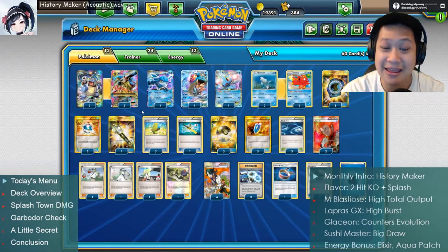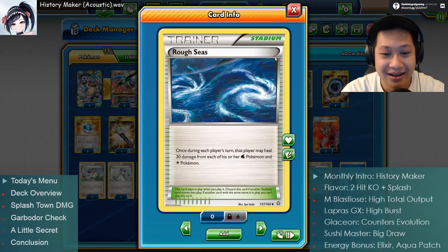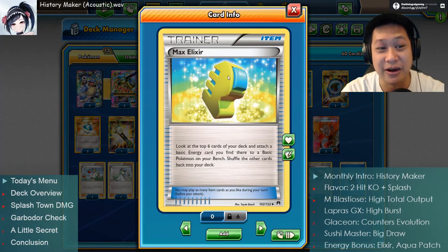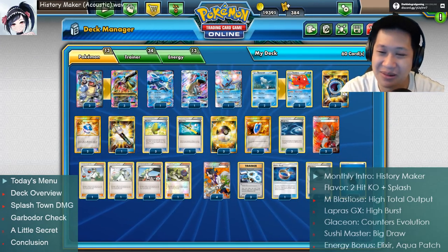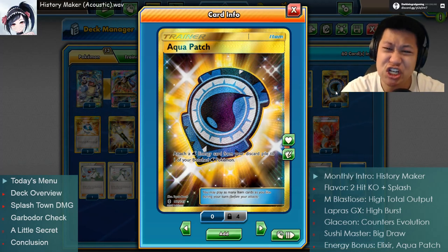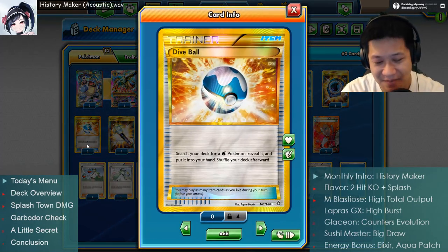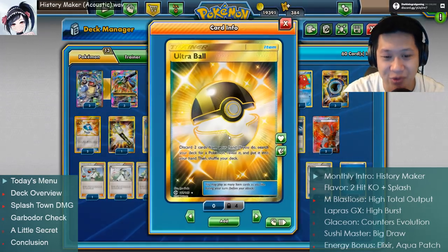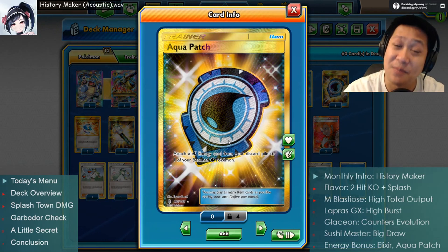Now for the trainers. We have draw supporters, Puzzles of Time, a stadium to heal 30 damage per turn for all water Pokemon - makes them tougher. For energy acceleration, we use Max Elixirs on basics only. Lapras and Glaceon are happy to take those energies. Aqua Patch works on all water Pokemon on the bench - conditional but gives faster energies. We have Mega Turbos which can still be used on Blastoise. Dive Balls are still here - it's like an Ultra Ball for water Pokemon but with no extra cost, and no discard unlike Ultra Ball.